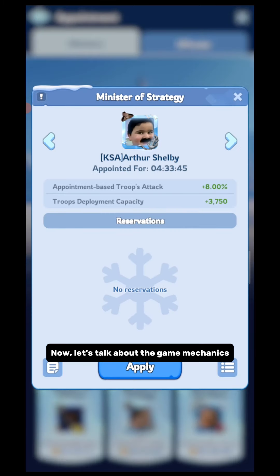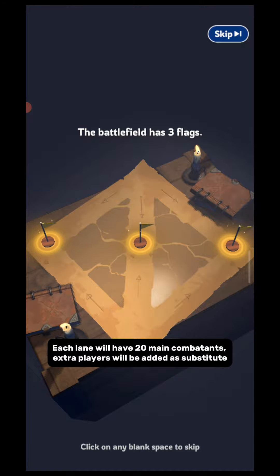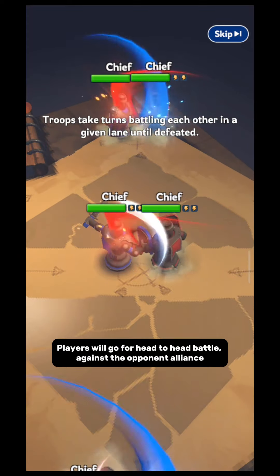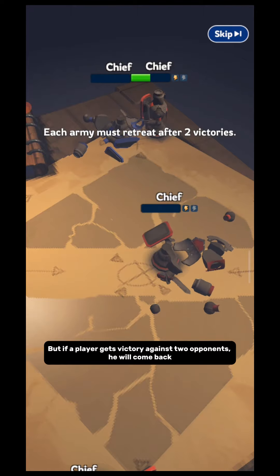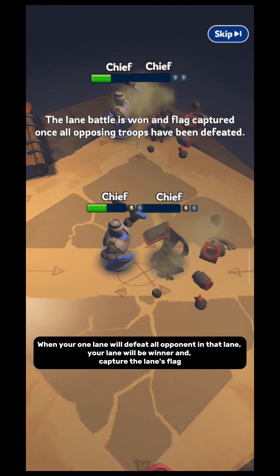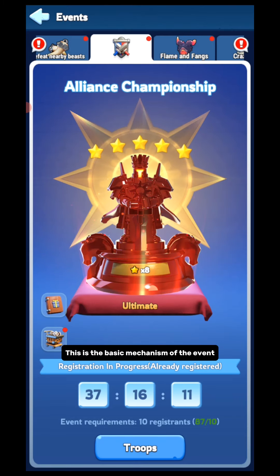Let's talk about the game mechanics. There are three lanes in the battlefield, and each lane has one flag. You can deploy your troops to any lane. Each lane will have 20 main combatants; extra players will be added as substitutes. Players go head-to-head against the opponent alliance and keep fighting until defeated. If a player gets victory against two opponents, he will come back. When your lane defeats all opponents, it captures that lane's flag. When an alliance captures two flags, that alliance wins the round.